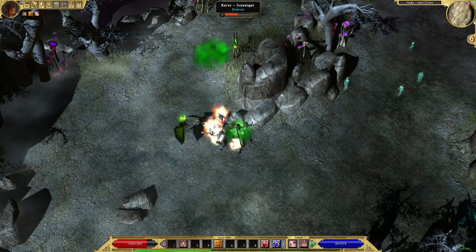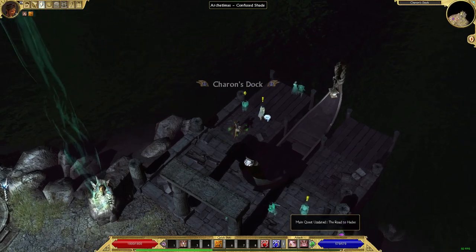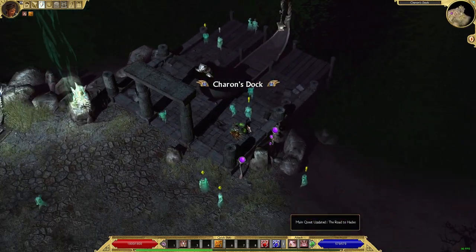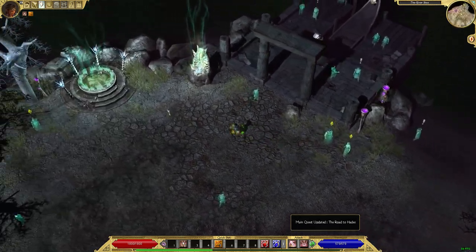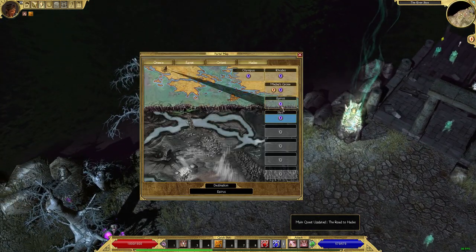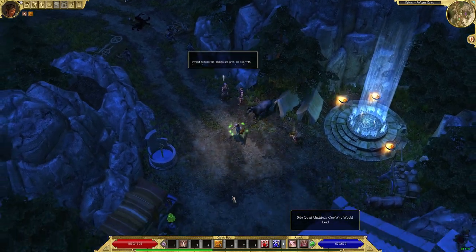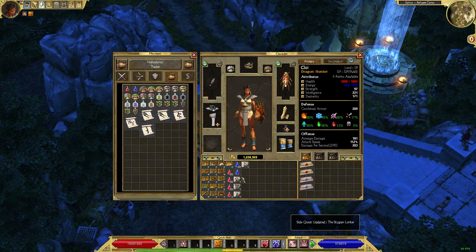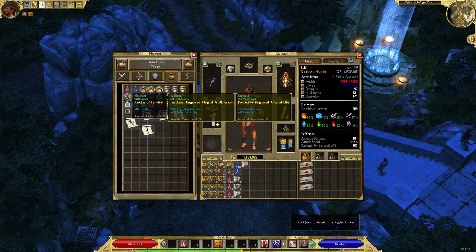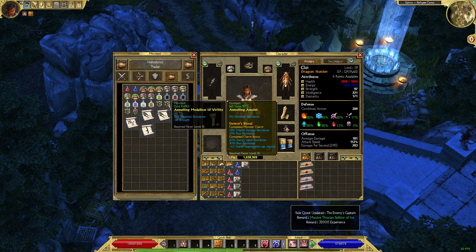This is the River Styx. There are a couple of quests you have to do here, and also the second proper boss of the act. I'm going to go to Epirus first and turn in those two quests. The vendor has probably reset, so I recommend checking the vendor again. Vendor resets are very frequent, and you want to check them often — especially in Act 4, you want every edge you can get.